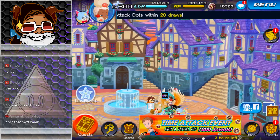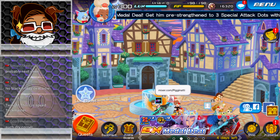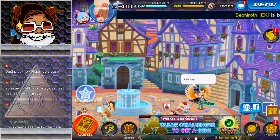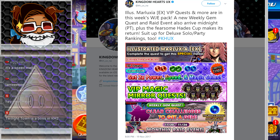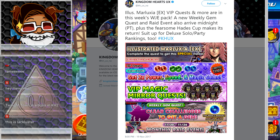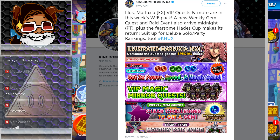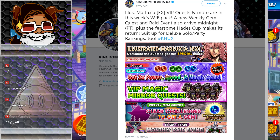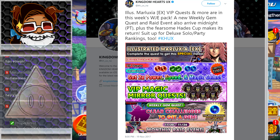Hey guys, how's it going? DUJ2 here, and welcome back to Kingdom Hearts Union Cross. Alright, let's take a look at this. So it's tweet time, and it's a very interesting tweet time. Illustrated Marluxia EX, VIP quests, and more are in this week's weekly jewel extravaganza pack. A new weekly gem quest and raid event also arrived at midnight, plus the fearsome Hades Cup makes its return. Suit up for deluxe solo party rankings too. Hashtag KH2X.